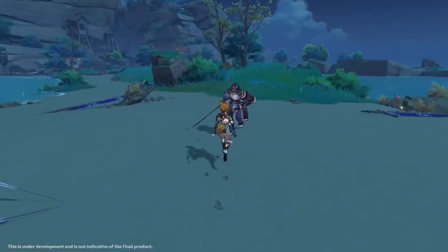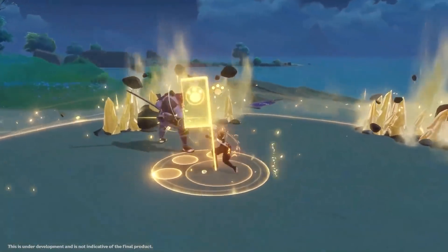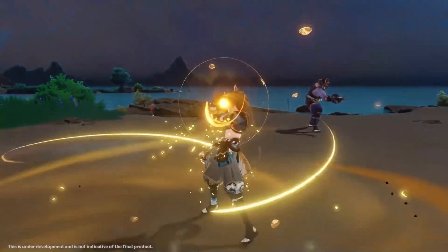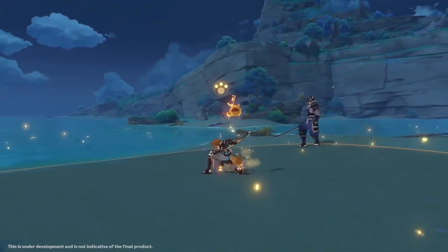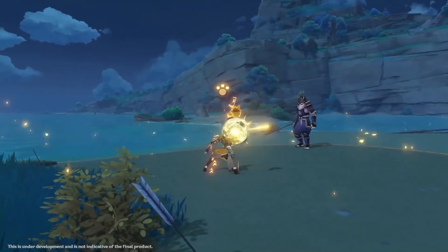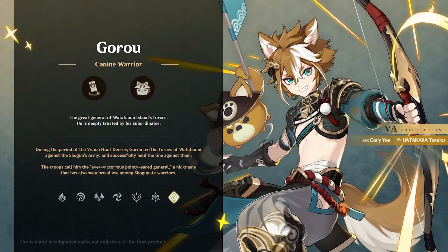Not to mention if you do manage to get Gorou up to C6, his Geo crit damage bonus also scales based on how many members you have on your team, up to 3. Honestly, all of this can be seen as a very good thing or a bad thing depending on how you look at it. This means that building team comps for Itto is going to be pretty straightforward in terms of who you want to pick, but at the exact same time this means that you're going to have a very limited pool to pick from. And considering that two of his best sub DPS units are probably going to be Albedo and Zhongli who are 5-stars, this does mean that it could get pretty expensive primo-wise if you want to support him with the absolute best units available.